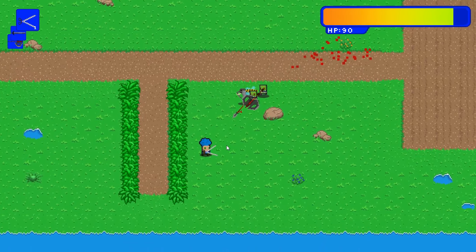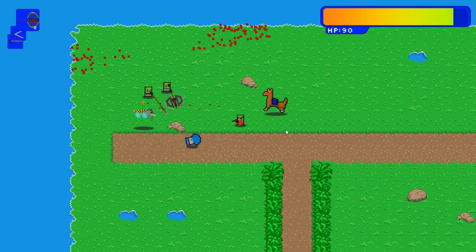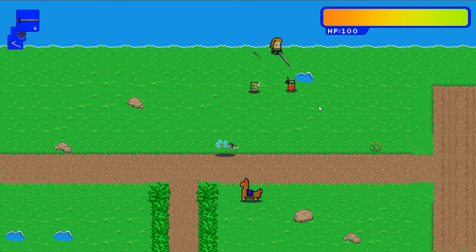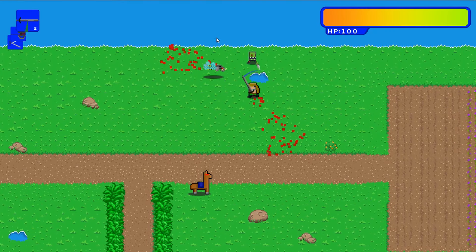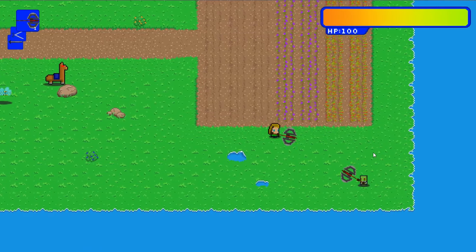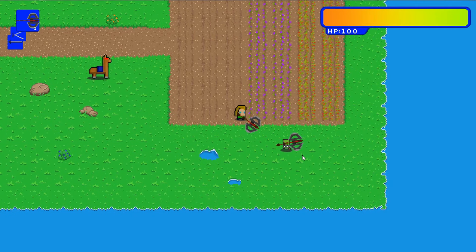But my combat system wasn't epic enough yet. Hitting such a small orc with your large axe should be more impactful. So I additionally added a force that is applied to the enemy as soon as you hit them, depending on the strength of your weapon. Hitting those enemies now feels way better.